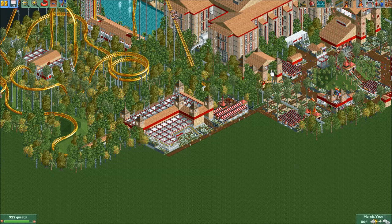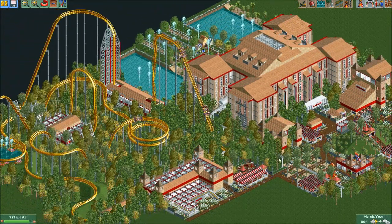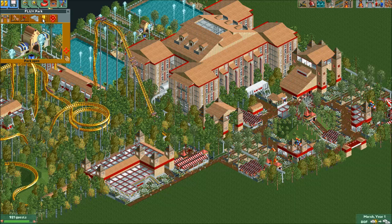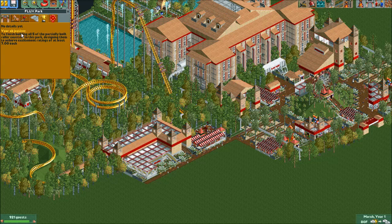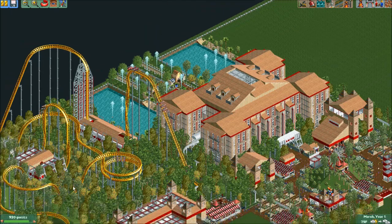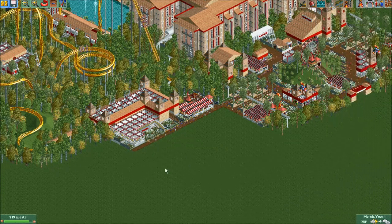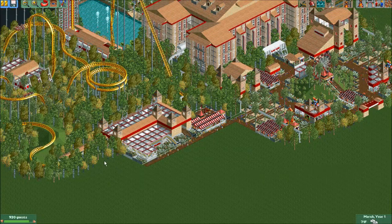What's going on guys, it's Flux here and this is RollerCoaster Tycoon 2 building the mega park, and we're back for another awesome fun-filled exciting episode. First and foremost, we've fixed the objective - now to finish building all five partially built coasters. I will no longer lose the park if it goes below 700. Thank you so much to bdog71692 who gave me the idea of going back into the toolbox, saving the park as a new scenario, and changing the objective. Very easy, got it done within five minutes.